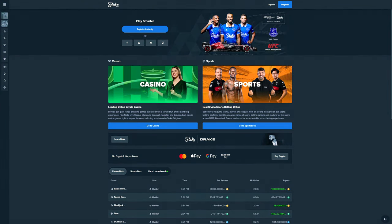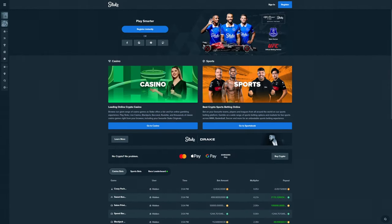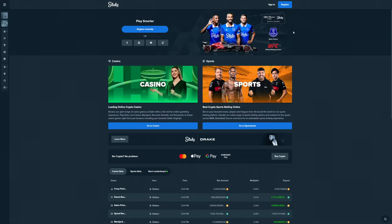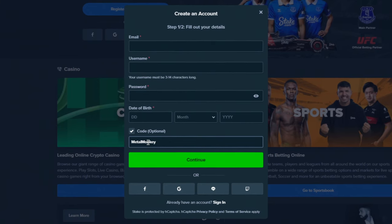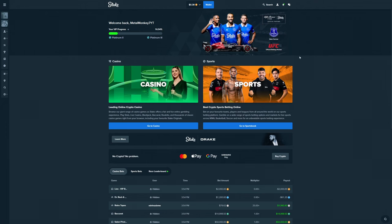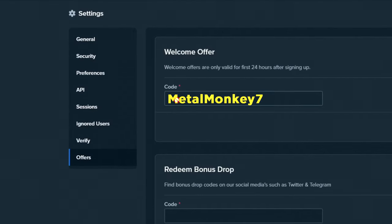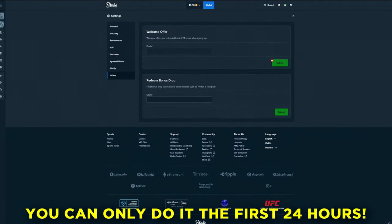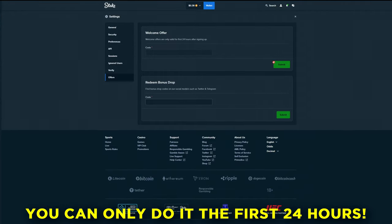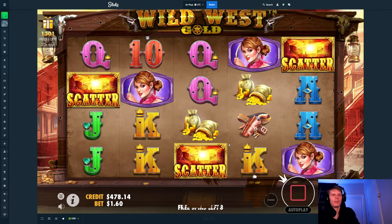Sorry for interrupting in the middle of the video, but if you want to support me and also have a chance of winning some of the two thousand dollars weekly from my competition, you can sign up under my affiliation. Click register, then type in code 'Metal Monkey 7' — or go to settings, then offers, type in Metal Monkey 7, and click submit. You can only do this in the first 24 hours after signing up. Enjoy the rest of the video, thank you so much.